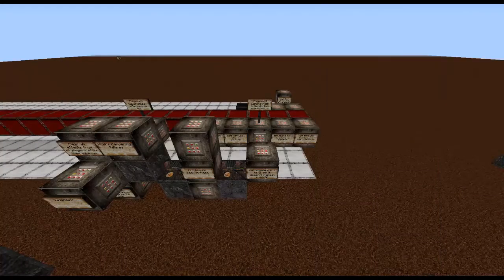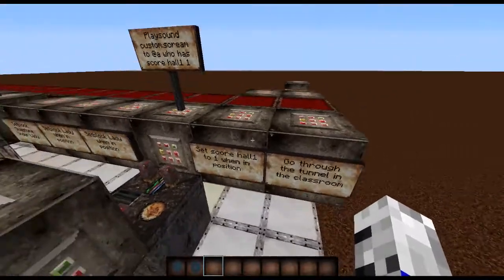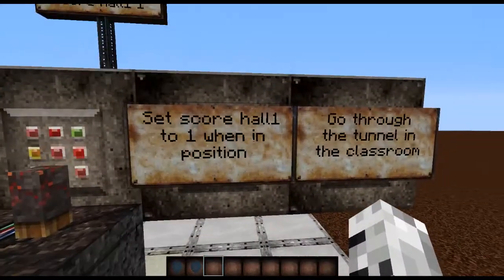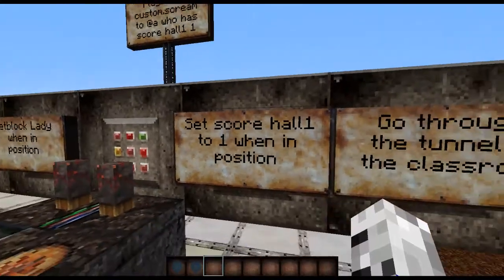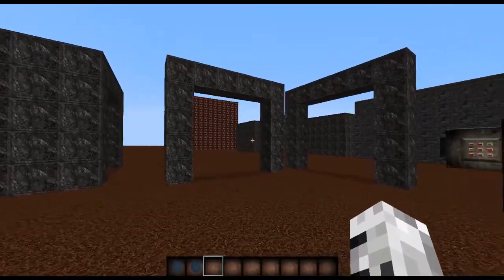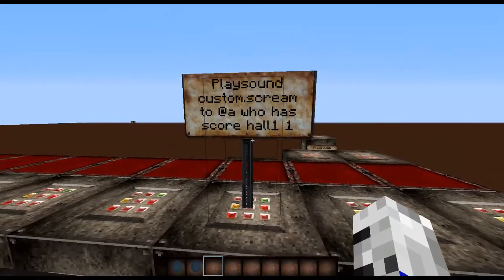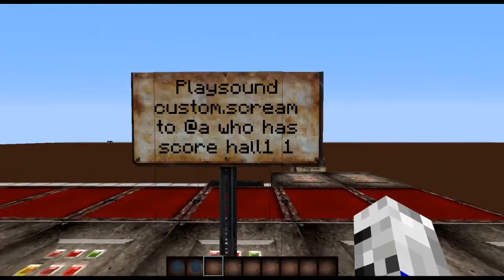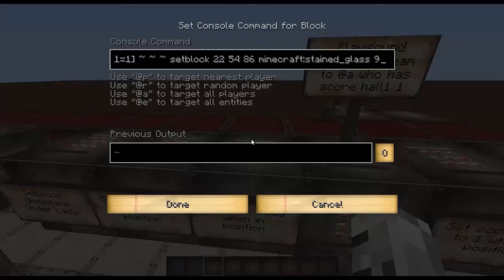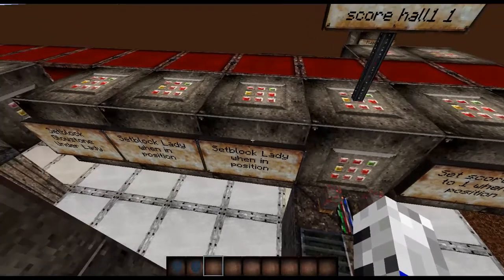So you're probably wondering how this jump scare works. First of all, I have a scoreboard called 'hole one.' It will set the score of hole one to zero, then set it to one. When hole one is one, it will play down 'custom dot scream' to all players who have a score of hole one. When someone has a score of hole one it will set block the bottom part of the lady.